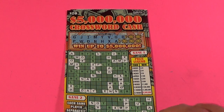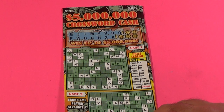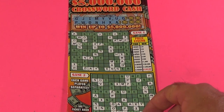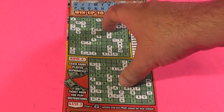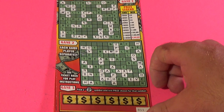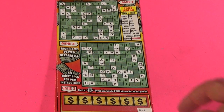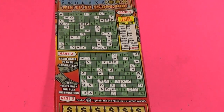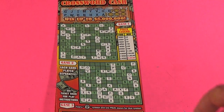This is Scratchers on Saturday with Words on Wednesday. What I have here are two of the $20, $5 million crossword cash tickets. To win, you can get three or more words in either one of these puzzles, or there's a bonus at the bottom — find a money bag in one of those spots to win the prize below. We'll start with the crossword part of this ticket.